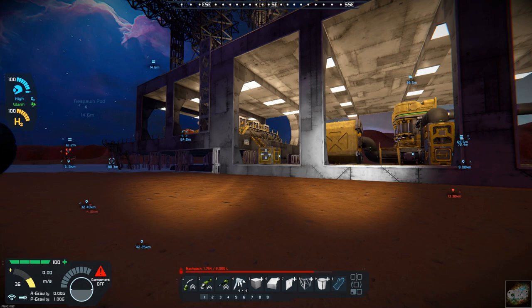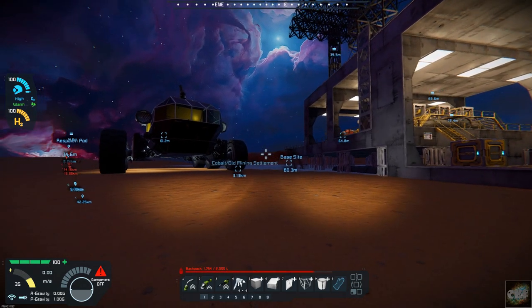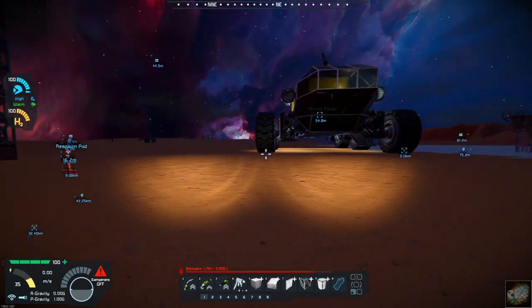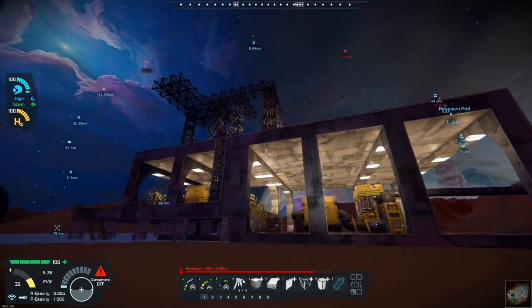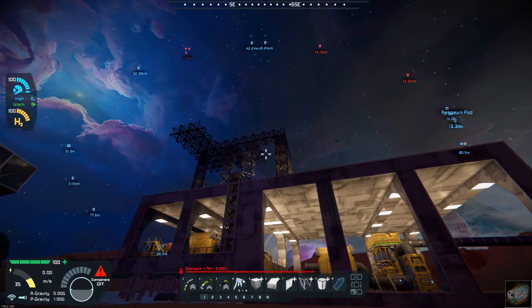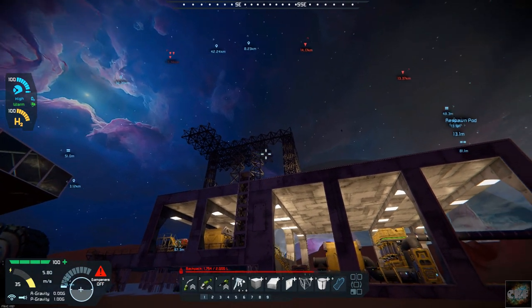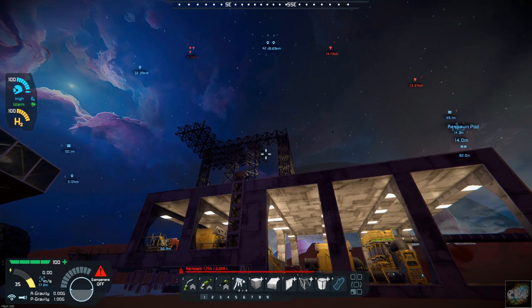Hello, all you space engineers out there. Commander Kingfish here, and it is day 29 here on planet 26. Last episode we got a bunker in — a defense bunker you can see out there in the distance — and I got started working on my observation tower, which is going to be on top of the production facility. That's what we're going to be working on today.